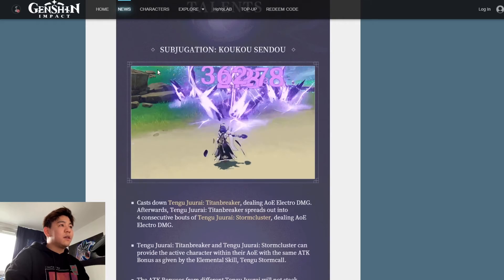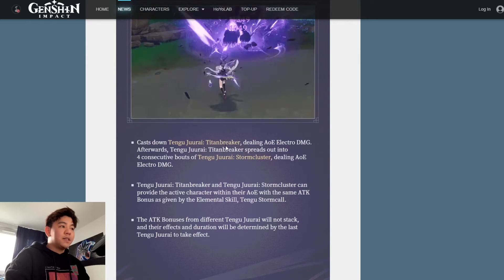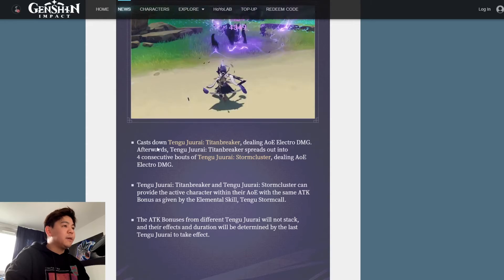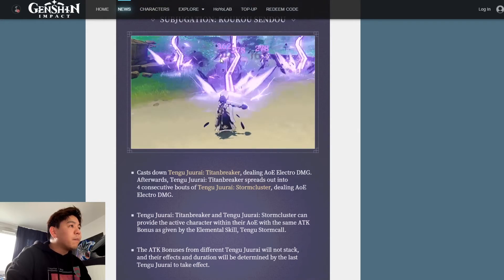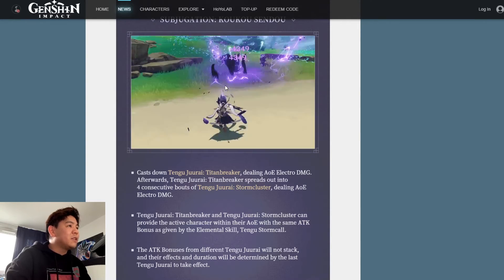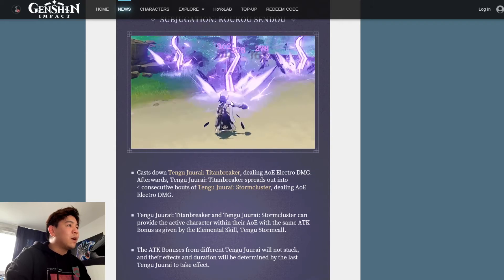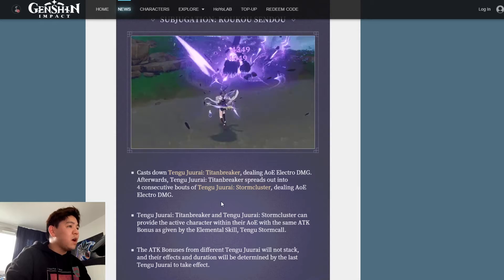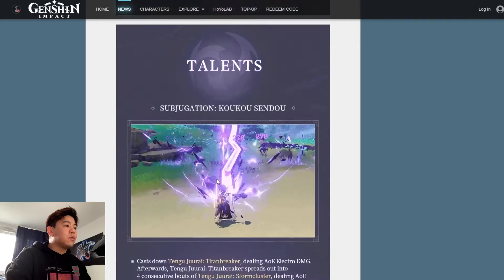Now let's take a look at her elemental burst: Subjugation — Cuckoo Senbu. It casts down Tengu Jurai Titanbreaker, dealing AoE Electro damage, which then spreads out into four consecutive bouts of Tengu Jurai Stormcluster, also dealing AoE Electro damage. This ability should deal quite a lot of damage — even without artifacts it's already dealing around 4,000 damage before it explodes. Tengu Jurai Titanbreaker and Stormcluster can also provide the active character within their AoE with the same attack bonus as given by the elemental skill Tengu Stormcall.